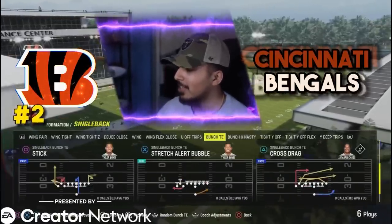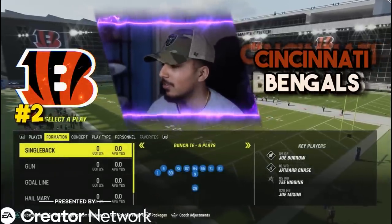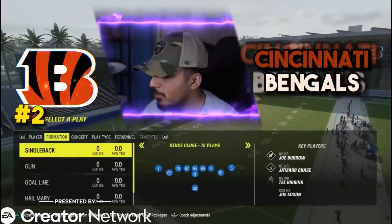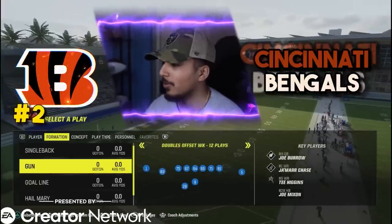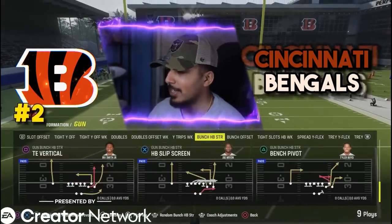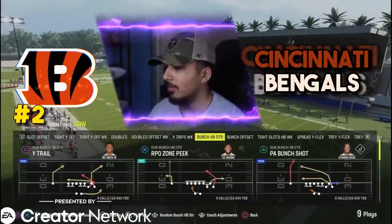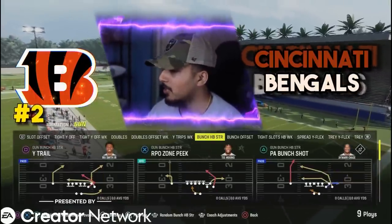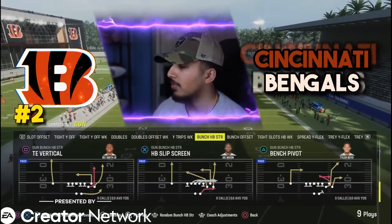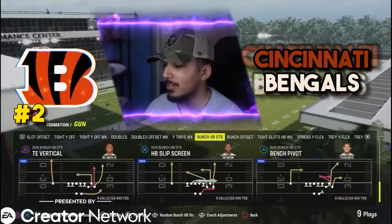The bunch tight end had a glitch a few years back with the stretch alert bubble — it's still really good with three receivers on one side. Y off trips, U off trips, wing flex close. The main thing we watch this for is the shotgun plays. Pretty much the same as last year — we got bunch halfback strong, you're going to be able to block your tight end. Wide trail, PA bunch shot, really good plays. If you want to mix in flank or drive to get that tight end wheel route incorporated, you definitely can.